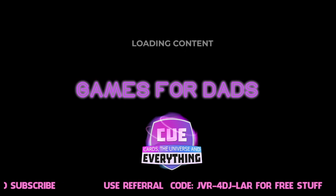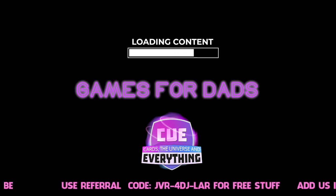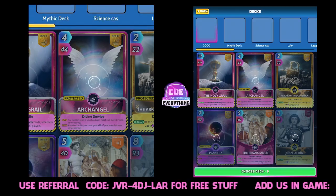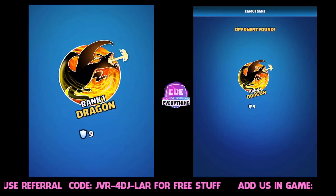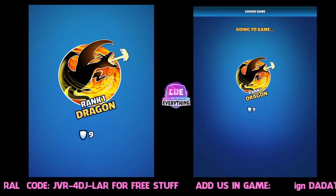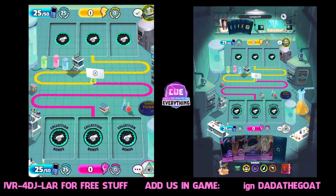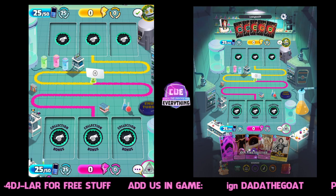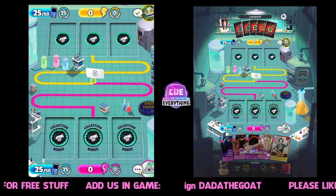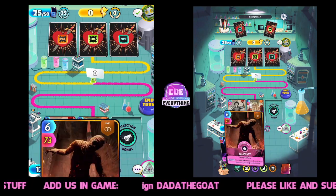Hello everybody and welcome to another Games for Dads video. Again we're looking at Cards, the Universe and Everything. We are going straight into a game and we are playing our big powerful deck this week. We're rank one dragon, nine shields, and we're gonna try and get two thousand points again. We've made a little tweak to this deck so let's see how we do. We are playing Lexington 59 - you're a good player, hi Lexington!